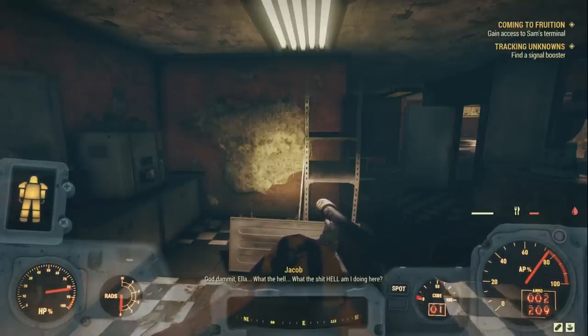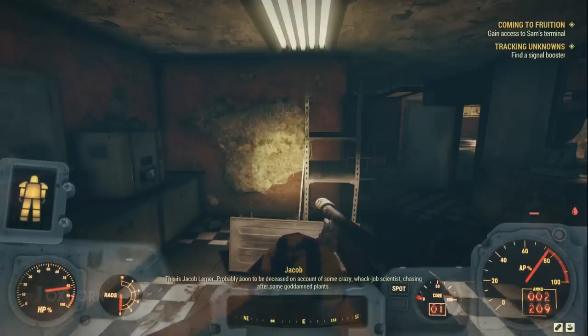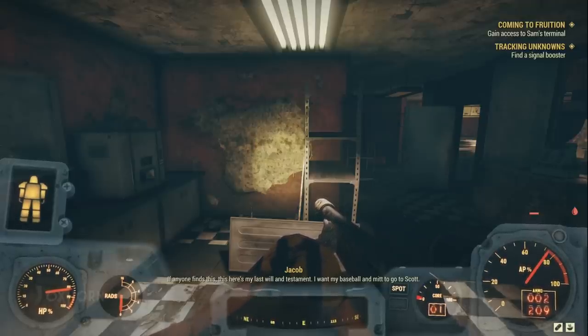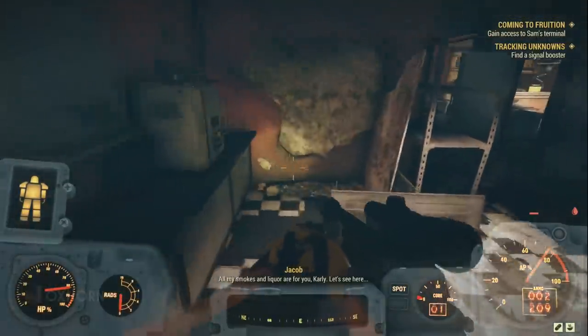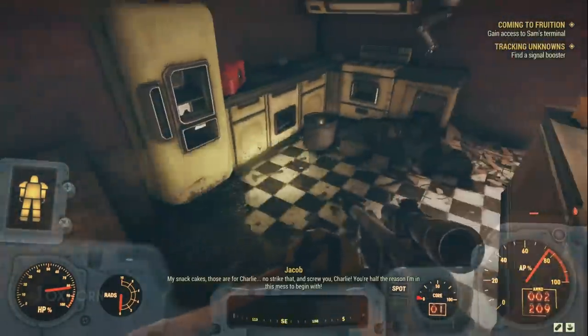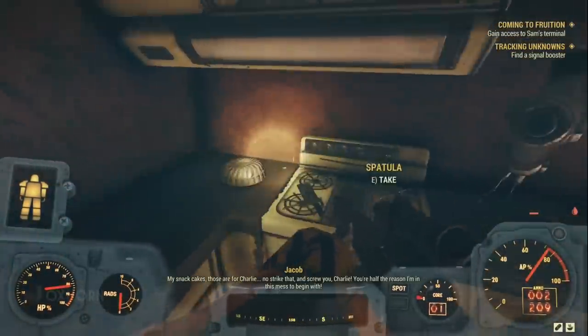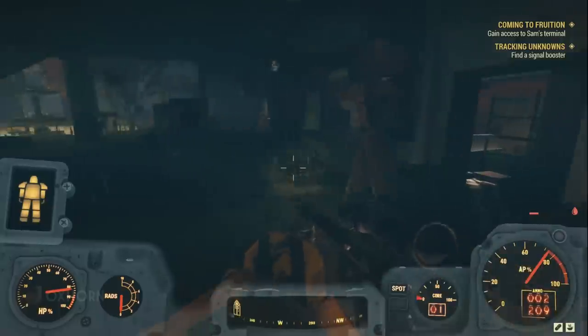'God damn it, Ella. What the hell? What the shit hell am I doing here? Breathe, damn you. You know you can do this. This is Jacob Lerner, probably soon to be deceased, on account of some crazy whack-job scientist chasing after some goddamn plants. If anyone finds this, this is my last will and testament. I want my baseball mitt to go to Scott. All my smokes and liquor for you, Carly. My snack cakes — those for you, Charlie. No, no, strike that. And screw you, Charlie — you are half the reason I'm in this mess to begin with.'